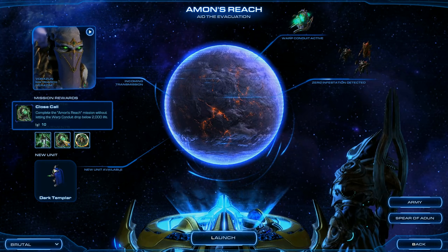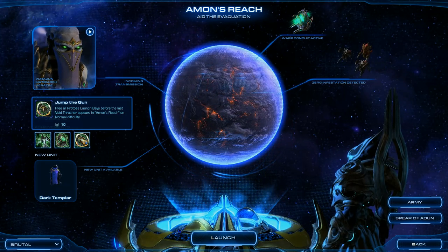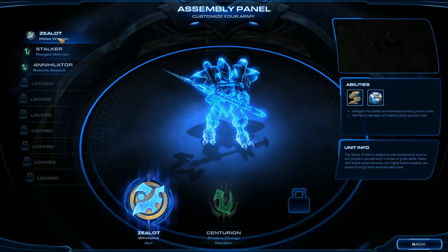The next achievement is Close Call, which is completing the Amon's Reach mission without letting the Warp Conduit drop below 2,000 life. And the final achievement is Jump the Gun, which is freeing all Protoss launch bays before the last Void Thrasher appears in Amon's Reach on Normal Difficulty. So the difficulty is specified for that one — at least on Normal Difficulty.